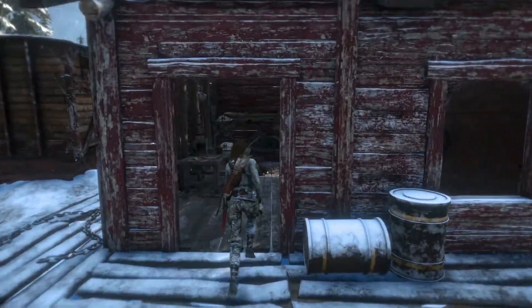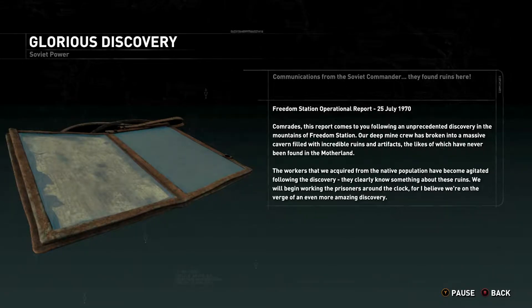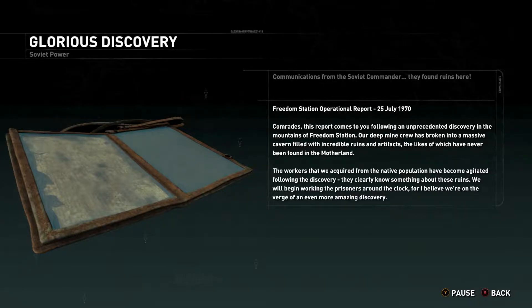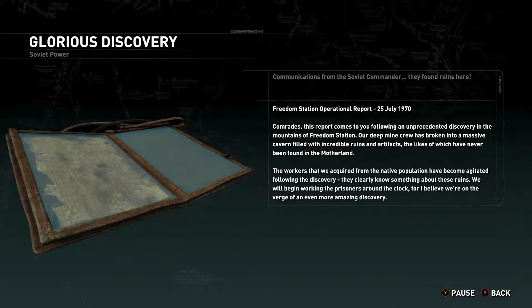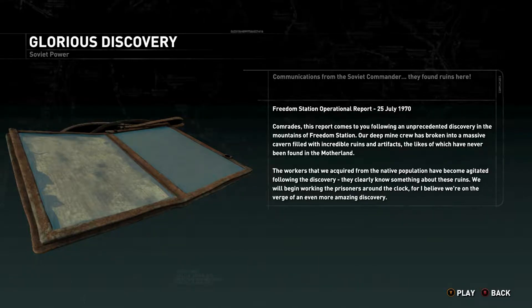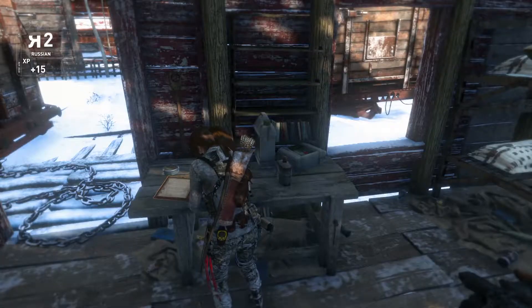We've got a document. Comrades, this report comes to you following an unprecedented discovery in the mountains of Freedom Station. Our deep mine crew has broken into a massive cavern filled with incredible ruins and artifacts, the likes of which have never been found in the motherland. The workers acquired from the native population have become agitated following the discovery - they clearly know something about these ruins. We will begin working the prisoners around the clock, for I believe we are on the verge of an even more amazing discovery. I wonder if that's the lost tomb that they found, and the remnants weren't happy about it because it might take them closer to the Divine Source.